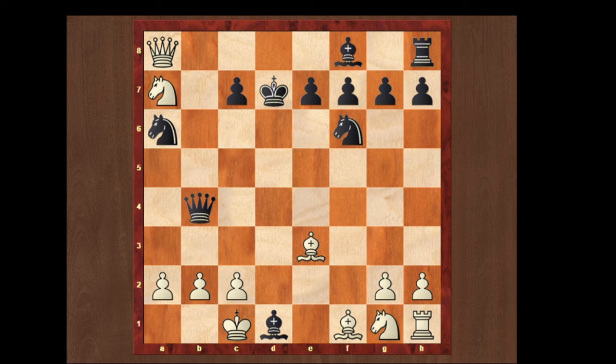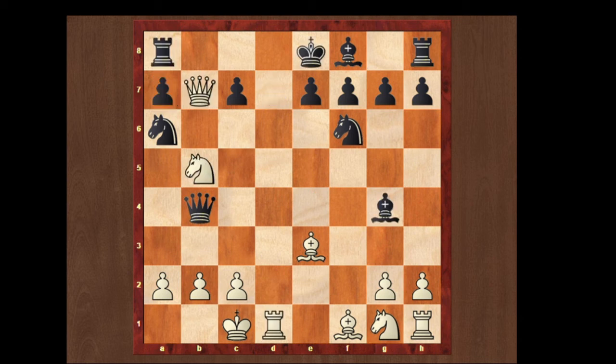Now we can look at another move — what happens if he plays rook to c8. If he does so then we can just take the knight on a6. If it takes our rook we are going to take his rook, delivering checkmate.